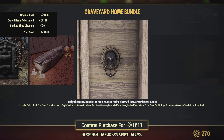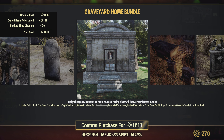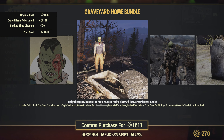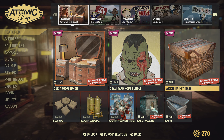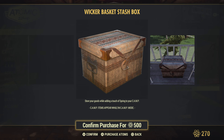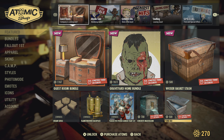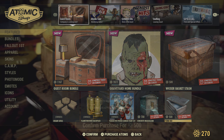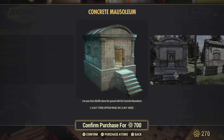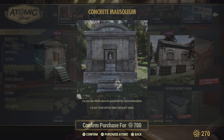If you want to get a head start on Halloween, this may be the bundle for you, or maybe you just like this stuff like me. I'm a sucker for horror movies and anything Halloween. We can confirm the wicker basket is a stash box. Here's the tomb bed — very cool if you want to pretend you're Dracula. A concrete mausoleum — not my type of thing to be honest, but if you're doing a Halloween camp this would look awesome.